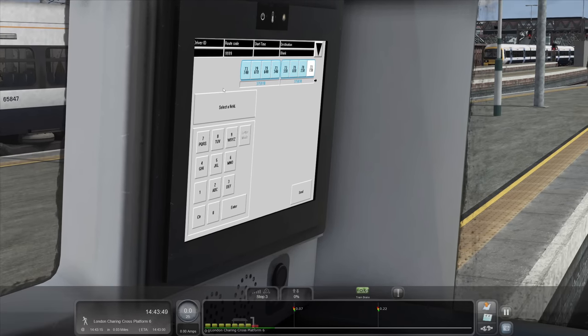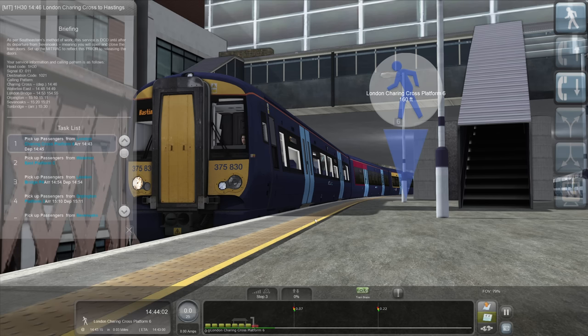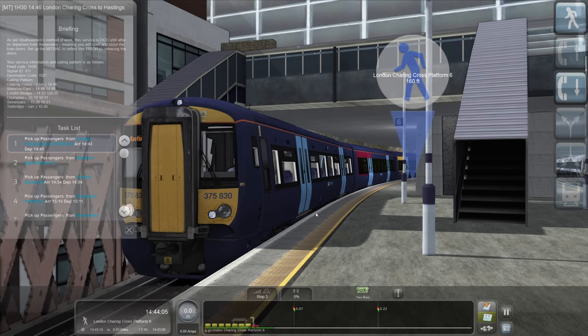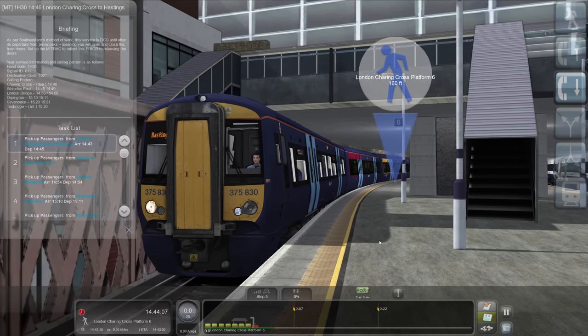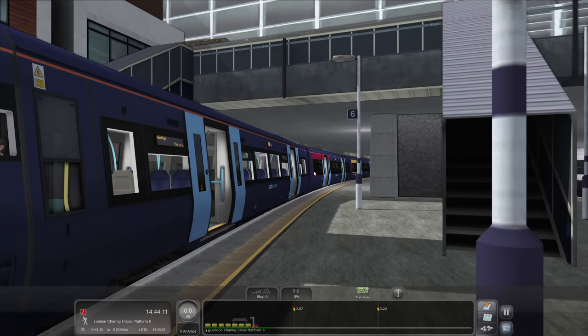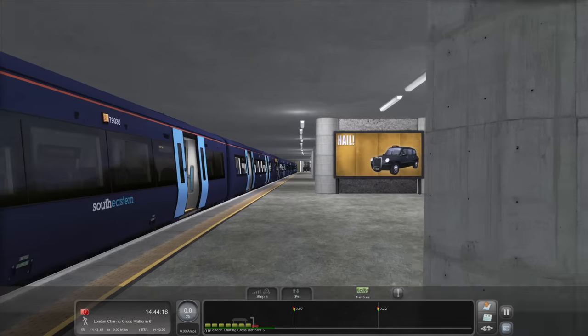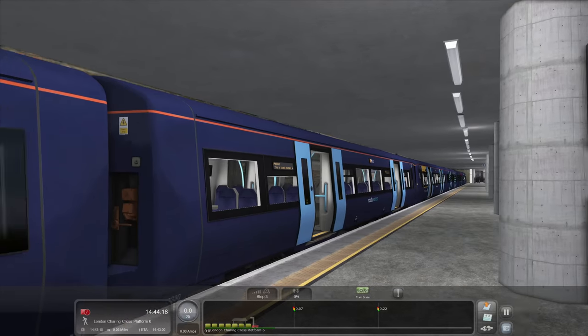We're going to activate driver only operation. Driver ID 60820. The route code today is 1021. The train should say Hastings on the front, and it most certainly does. Let's get the doors opened. Do excuse the fact that for some reason there's no glass in the front windows.